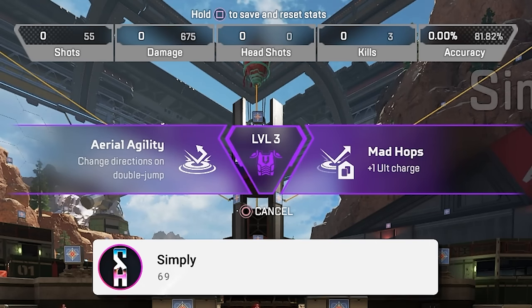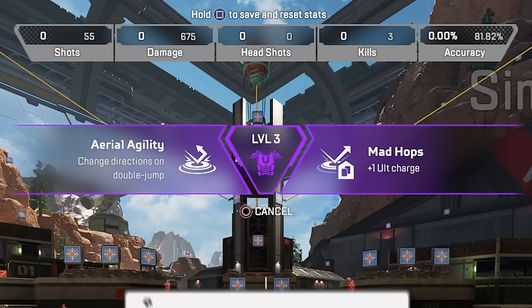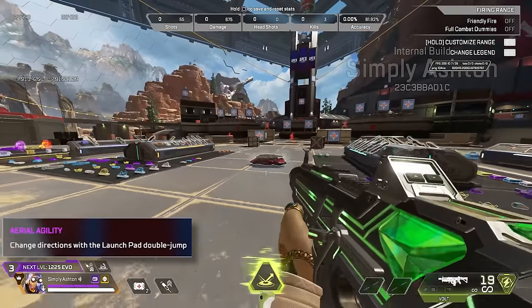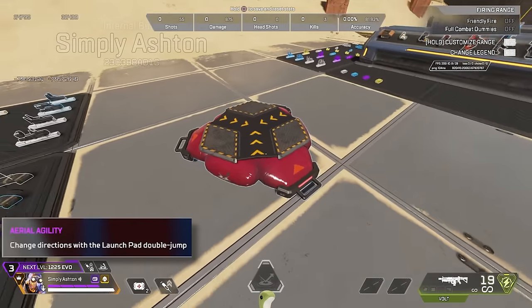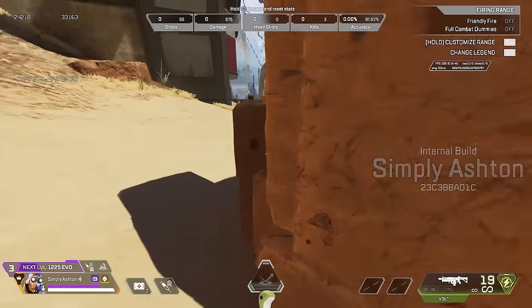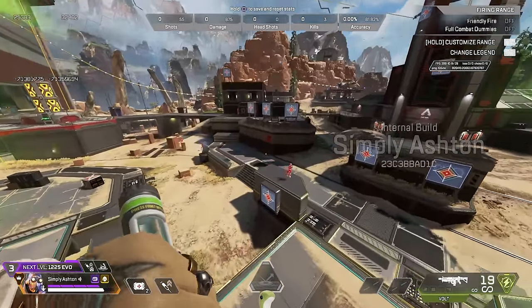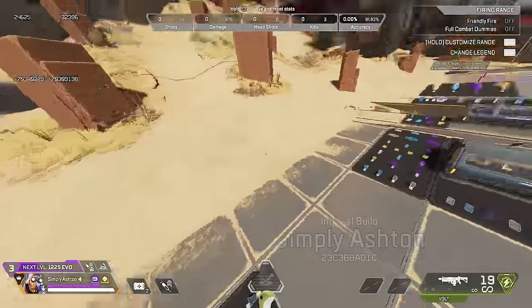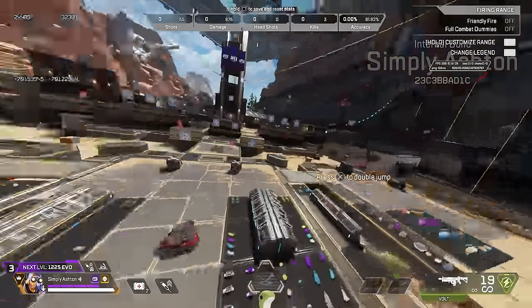His tier 2 upgrades give you the choice of changing direction on the jump pad or plus 1 jump pad. There are red jump pads in the game now, and they look pretty snazzy. This is a controller player's dream, because we can finally change directions on jump pads like PC players have been able to do since day one with tap strafing. So you don't need any configs, you can just do this naturally now.